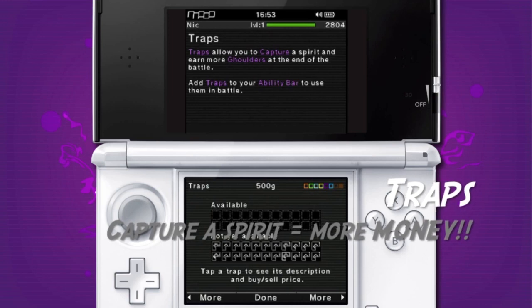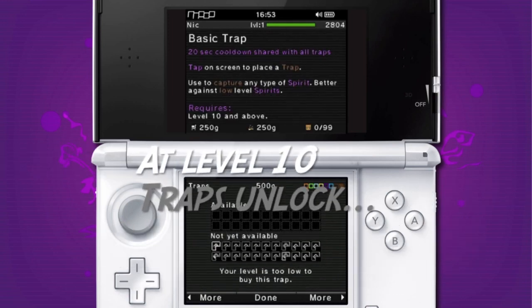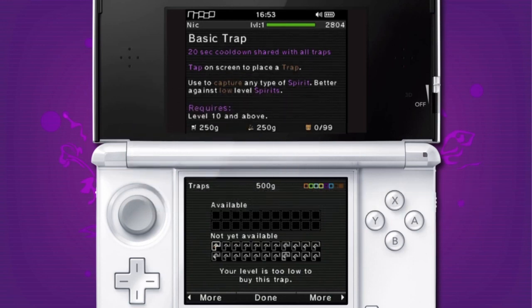The final section in the store is traps. None of them are available yet — I need to be level 10. They're quite handy if you find yourself running out of cash. What you need to do is get a spirit quite low in health, chuck out a trap, and if it captures the spirit, when you complete the battle you'll get heaps more money than if you just defeated it normally, because you're basically sending it to Spirit Hunters Inc. and they'll give you cash for the research they're doing on it. So at level 10 and above, you can start doing that.